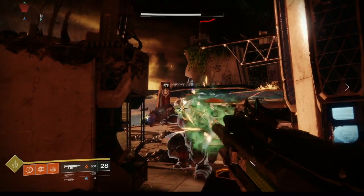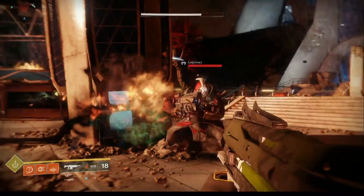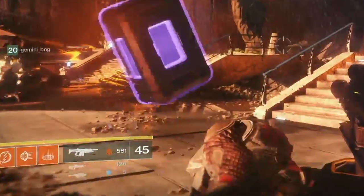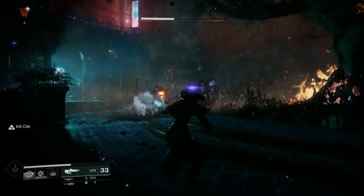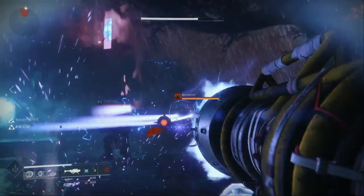Ammo drops look different — you can see that dropped special and primary ammo, or as they're known here, kinetic and energy weapon ammo. Enemies have these weird symbols beside their names, and the heavy ammo drop gives you one rocket.